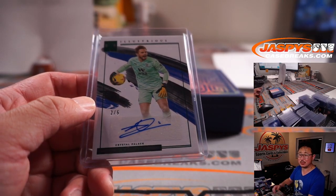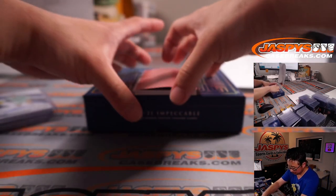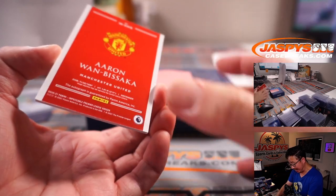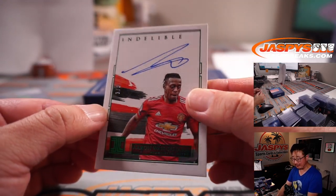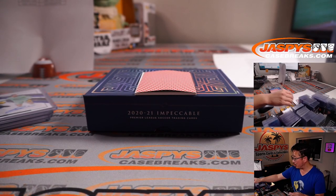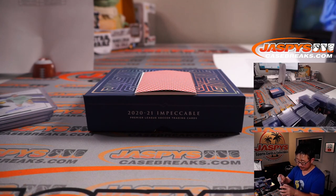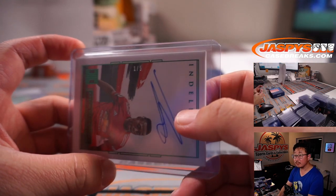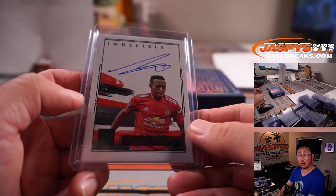All aboard the Big Hit Express! And then there's Aaron Wan-Bissaka — another train whistle, 1 out of 5, Indelible Ink. Man United 1 is Jae Hoon Kim with the number block spot. And that's another train whistle — all aboard!